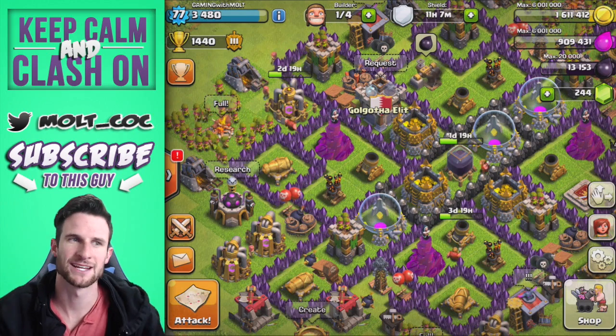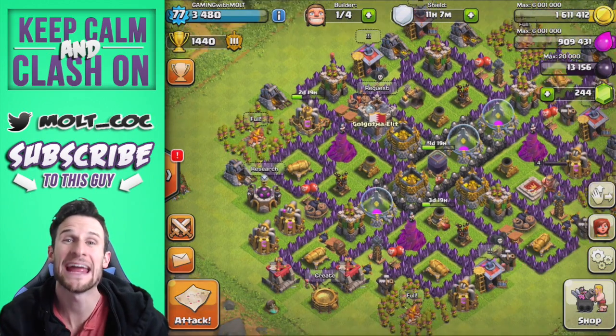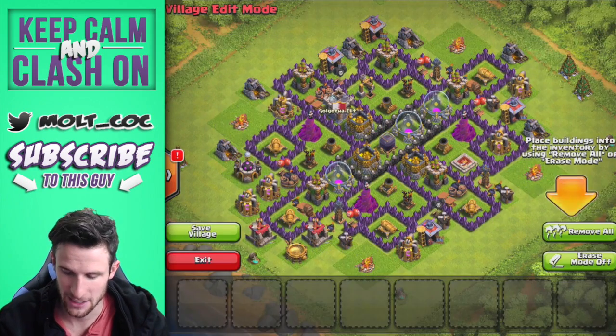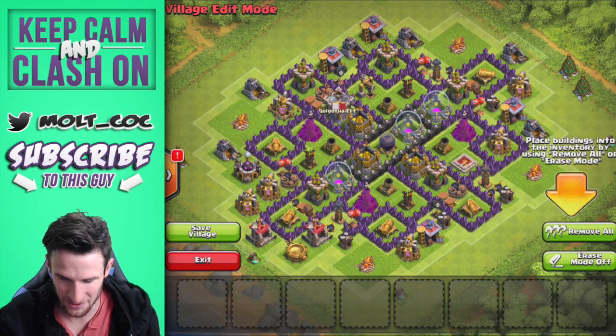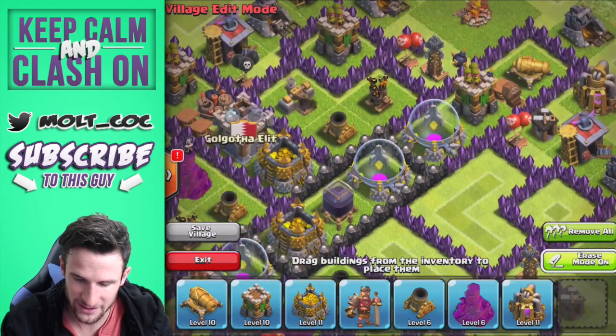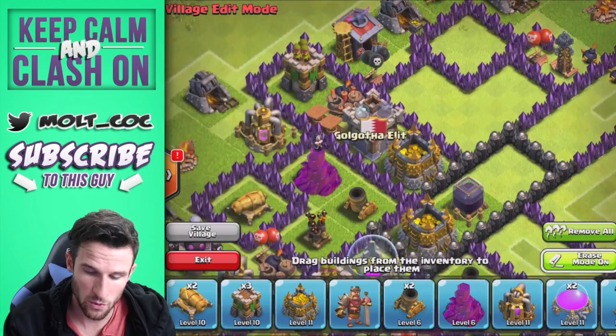Hey, what's up guys, welcome back once again, it is me Malt, so happy to be here with you guys. Today we are on our Town Hall 8 and as you can see we have got a new base design. I had it built over on my screen and I accidentally lost it, so we're gonna go ahead into eraser mode and take all this stuff out so that you guys can take a screenshot of it without the walls.